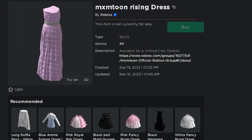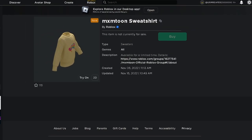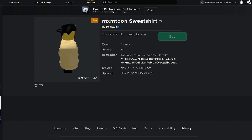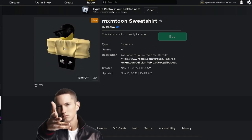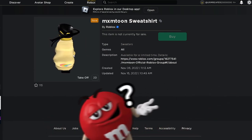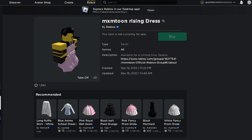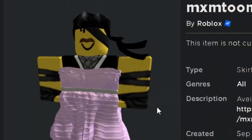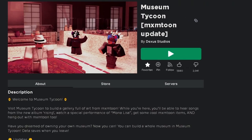Hey there, so these are the items and this is what they look like on my character. This is based off an MXM toon — maybe like Eminem's daughter or son, I don't know who this is — but this is the dress. This looks fabulous on me, right guys?